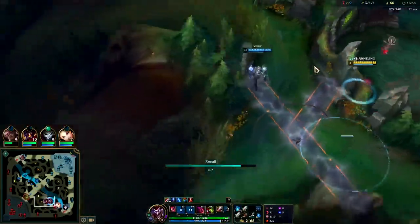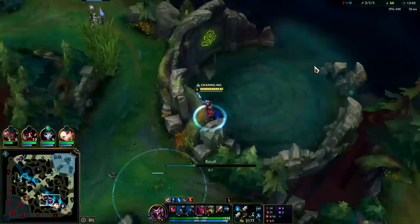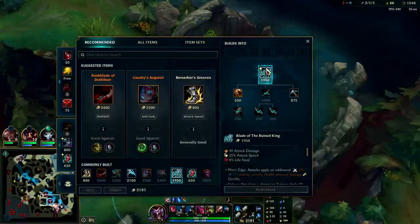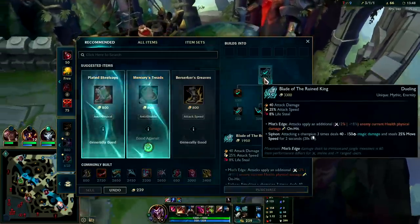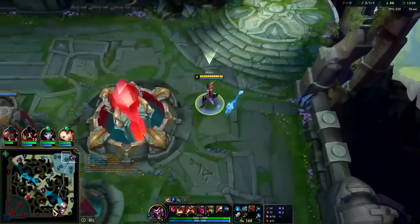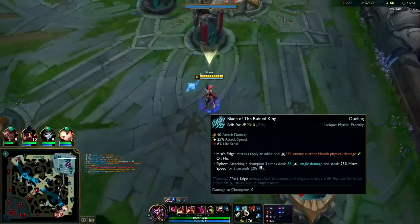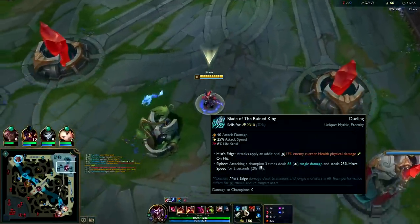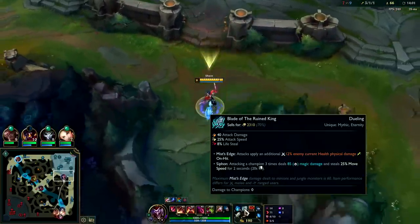Hop right over and reset. BORK is super nice for shredding down dragons and Heralds. It is capped against minions and monsters still, but extra damage is extra damage. Mist Edge is capped at 60 — still pretty high, 60 extra damage just from the Mist Edge, really really good.